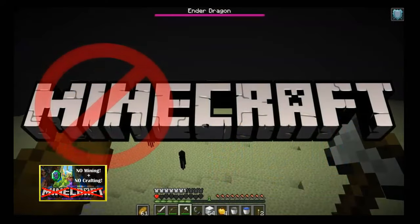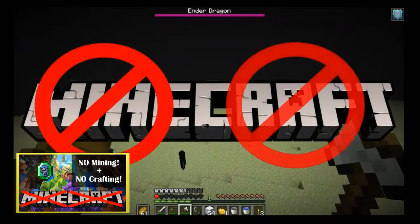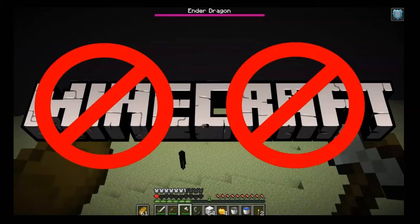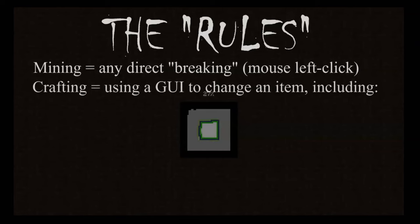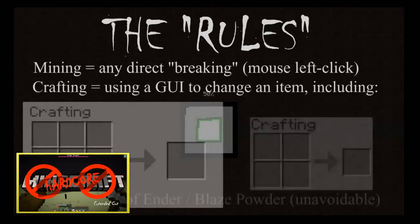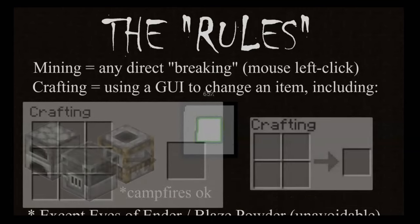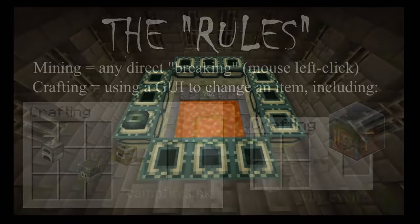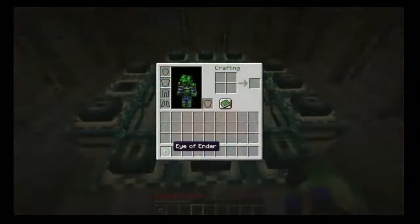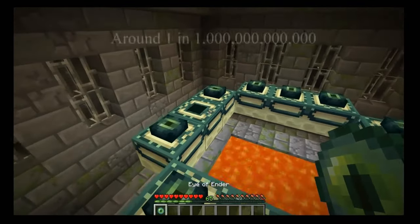To truly understand how flexible Minecraft's gameplay is, let me ask you this: Is it possible to progress in the game and beat Minecraft's boss mobs without mining or crafting? This was a question I asked myself a while back and set out to determine. And while there's a small asterisk — one item is specifically necessary to enter the game's end dimension and must be crafted — other than that, the answer is yes.